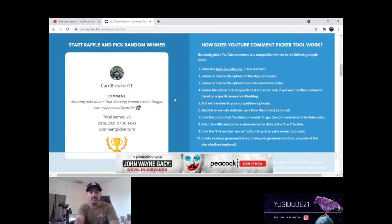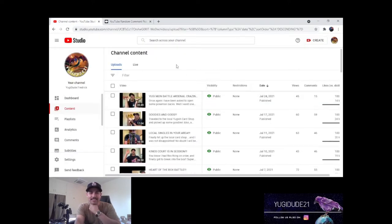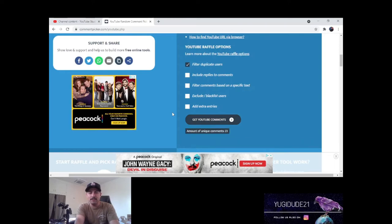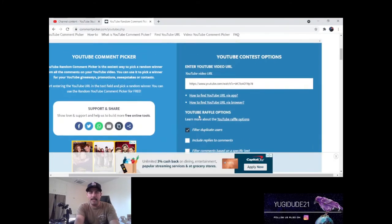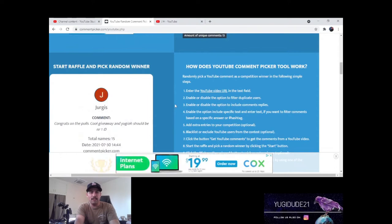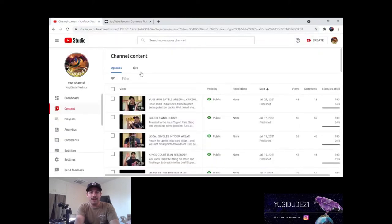Let's see who wins this one - Max! There you go buddy. Adam - Chili Goodies and Gods, that was a fun video showing off that Winged Dragon of Ra ghost. 23 comments - first edition, boom, congrats buddy! Last video for giveaways - Creed, my man, congrats, let's go! Congrats big guy. That's all for giveaways in this video.